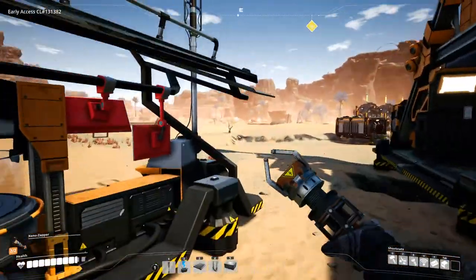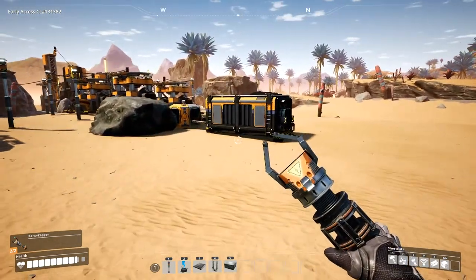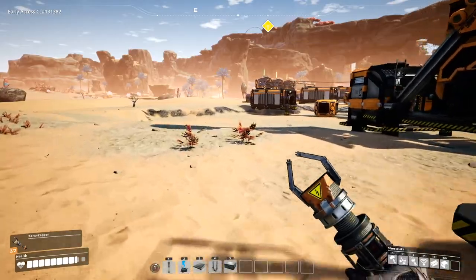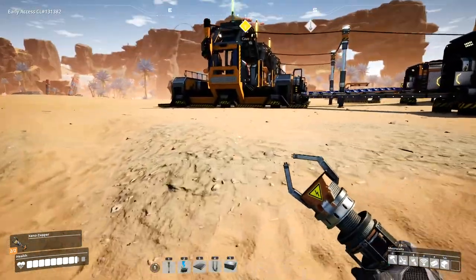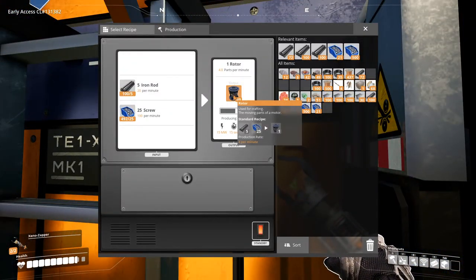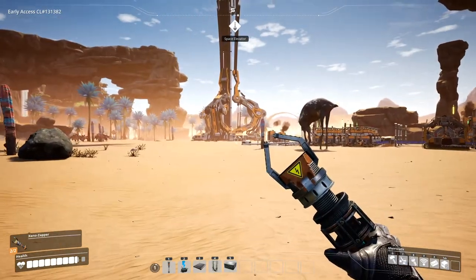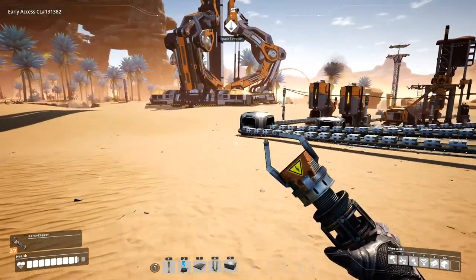Next, let's get two stacks of copper cables and stock up. We have plenty of iron plates. One more stack of rods. We have an entire stack of rotors — 50 of them. Let's go over to the space elevator, launch this, and then we'll unlock more tiers.